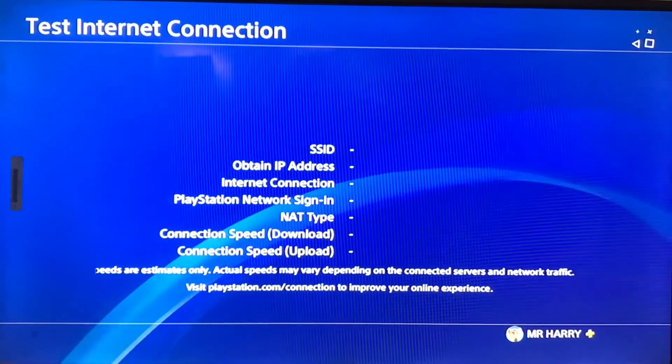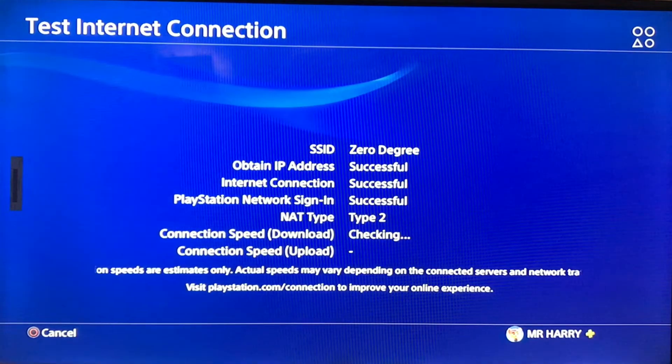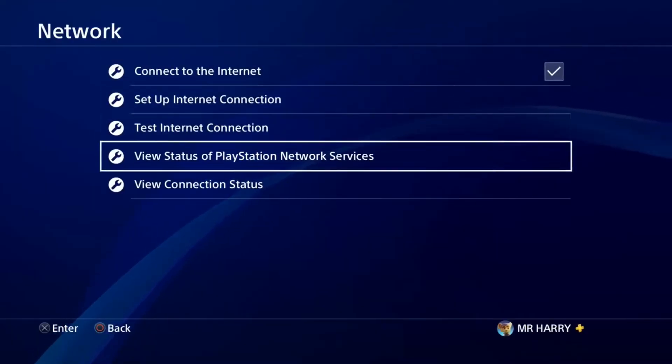Here is the IP address obtained, internet connection and network sign in. The NAT type shows you can make a faster internet connection by using a LAN cable from your router to your PlayStation 4, and that's how you can fix this error.